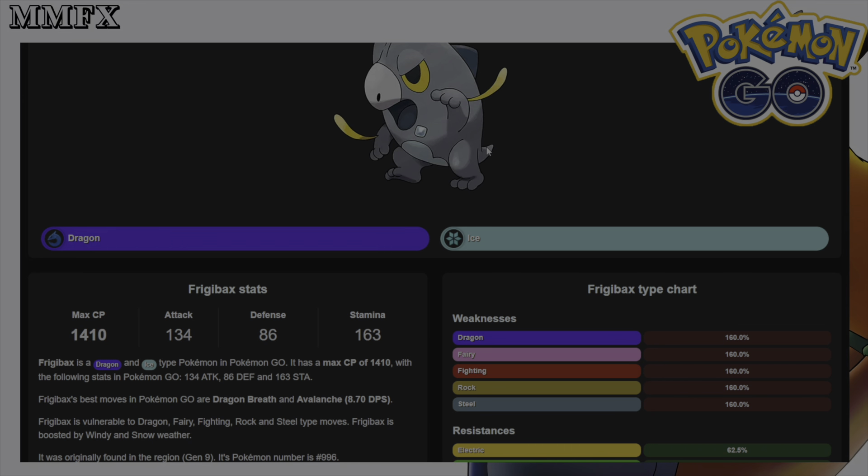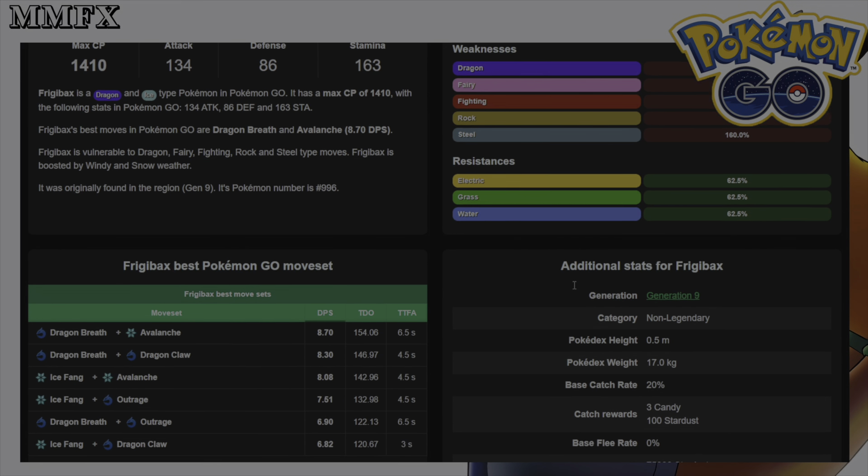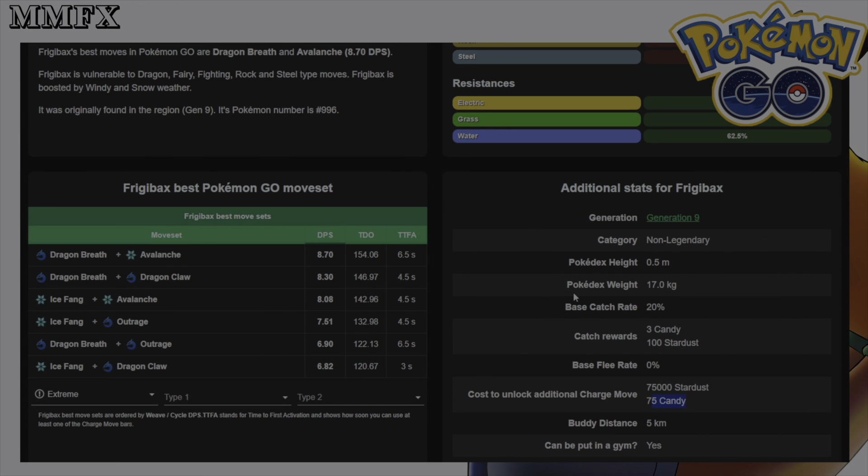Frigibax has an attack of 134, a defense of 86, and HP of 163. Its weaknesses and resistances aren't that great — single weaknesses to Dragon, Fairy, Fighting, Rock, and Steel, with single resistances to Electric, Grass, and Water.